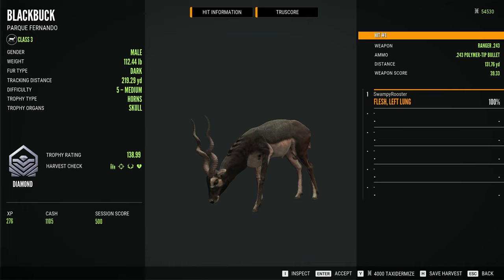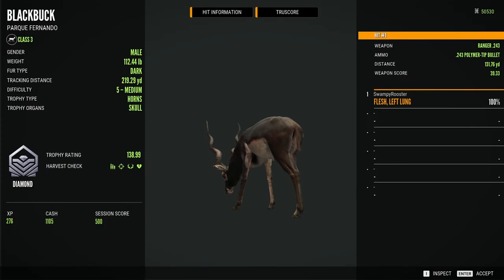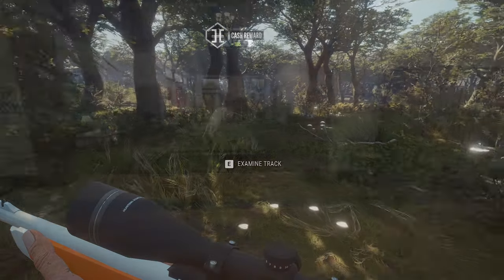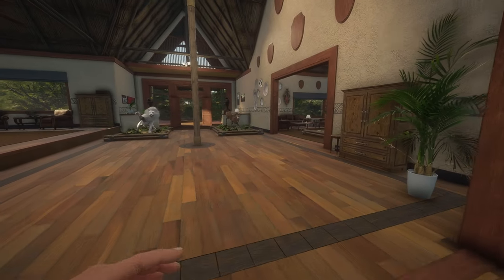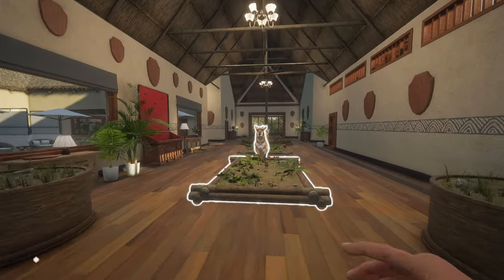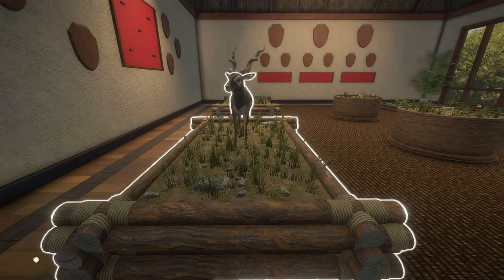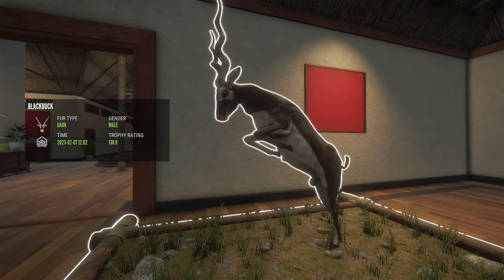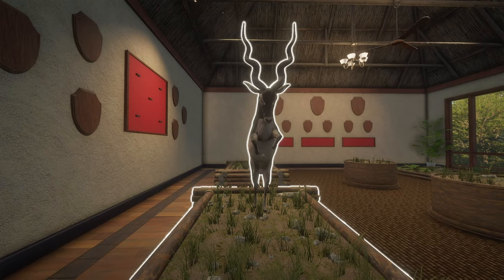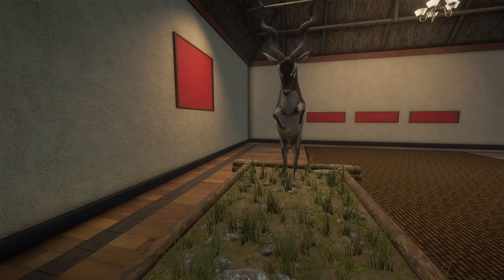I can't believe it. Before we mess up we're gonna taxidermy him - there we go, he's been taken care of. We're at a safari lodge - I love that lion so much. Where are we gonna set up this blackbuck? Oh man, there's a lot of options. This one looks pretty good - let's place him down. Here he is - that is a beautiful beautiful animal. He is a 138.9, that is an awesome diamond! If you guys are interested in joining my Discord, the link is in the description. If you enjoyed today's video don't forget to drop a like and subscribe. Thanks guys - my name is Rooster and I'll see you in the next one.